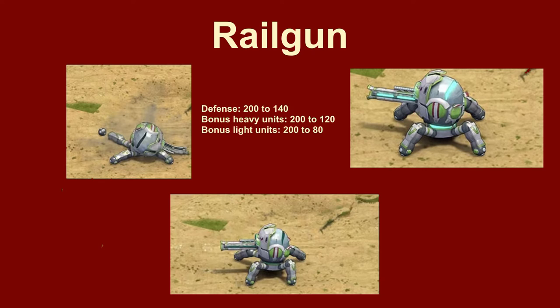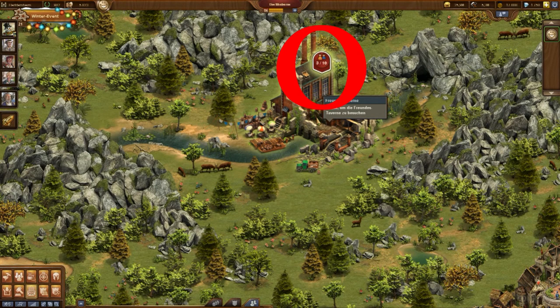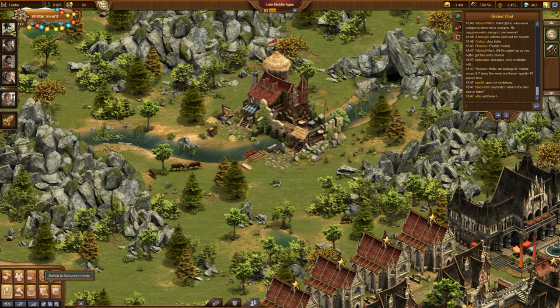Also, other units received changes to improve the balancing. Finally, many bugs are removed. I'm not planning to list them all. The most popular was the shifting of the used seat sign above the friend's tavern.